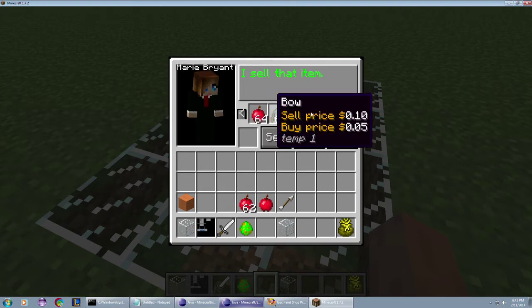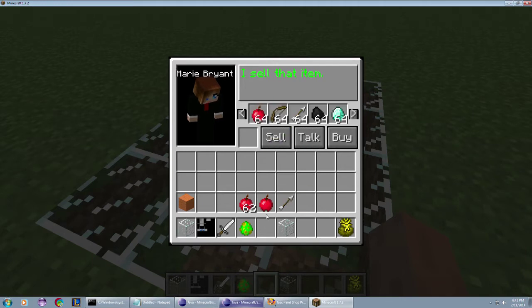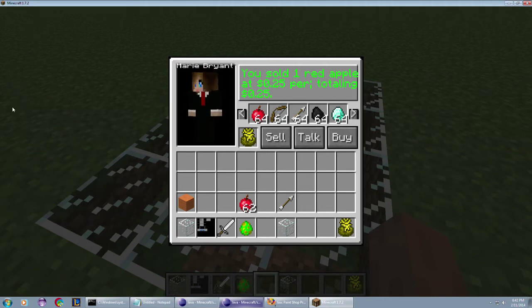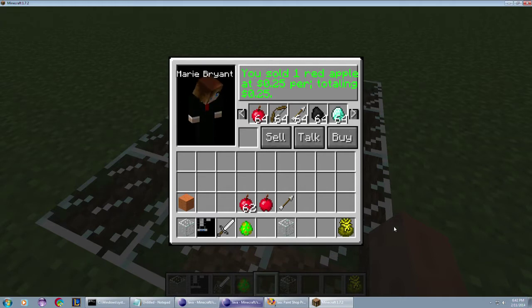If we put an apple in there — look, the arrow is sell only — but an apple she both buys and sells. Boom: 'You have sold one red apple at $0.25 per, totaling $0.25.' Unfortunately, the same synchronization issue that we had with the ATMs exists here. We're going to have to send a packet to the server to synchronize it. I just haven't done it yet. When I pick this up it goes back to the apple — but I know how to fix that. It'll take me probably half an hour.